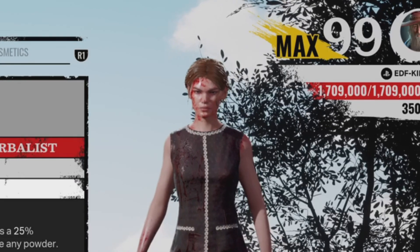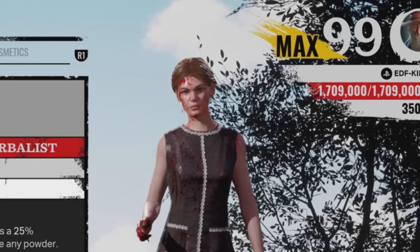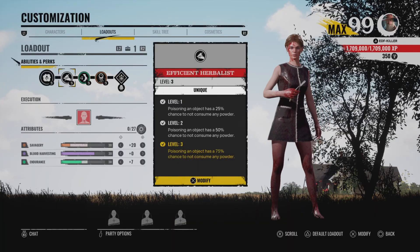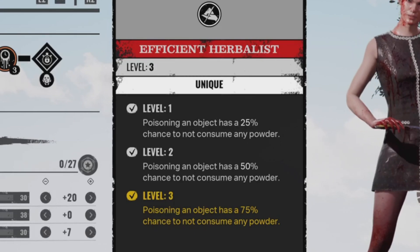What's going on guys, welcome back to the channel, it's your boy EDF Killer. We're back on TCM with another build video. Today's build we're mainly checking out Efficient Herbalist on Sissy.